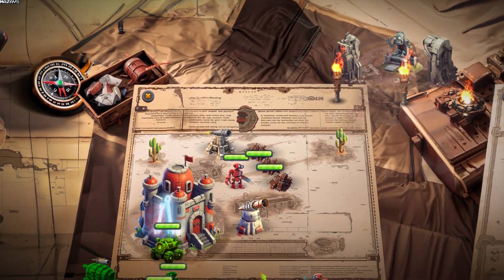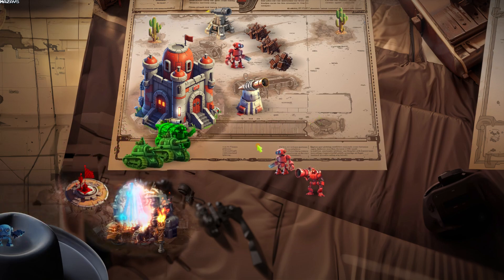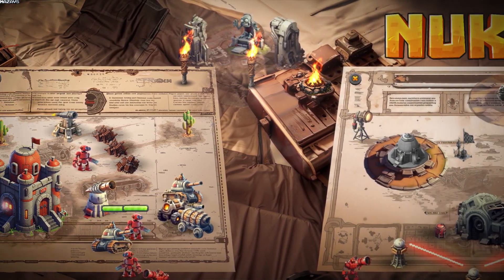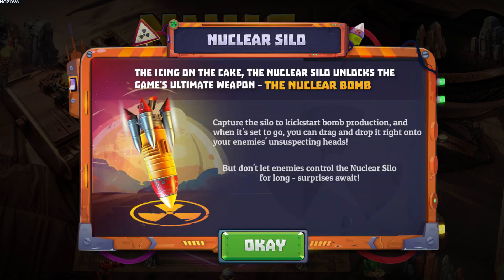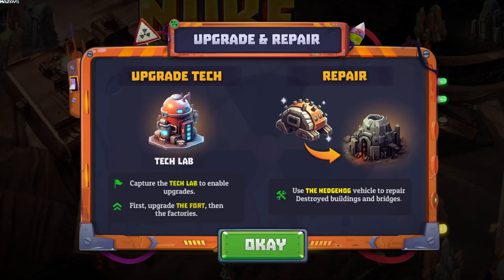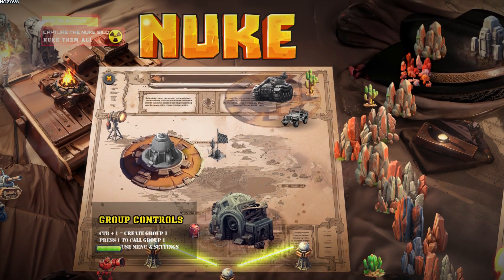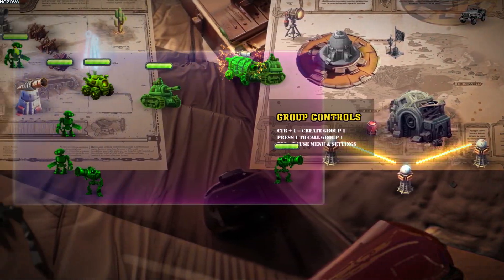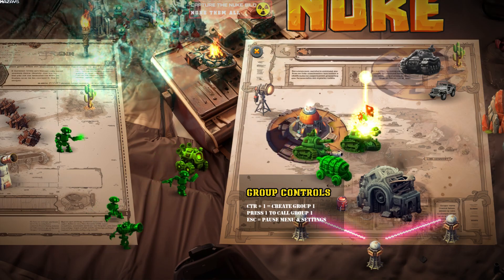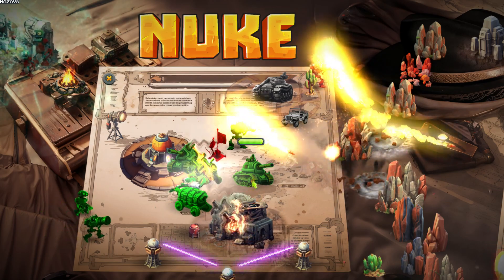The graveyard is a zombie spawning nightmare — obliterate it to put an end to the undead menace once and for all. We've got the power to move and deploy your versatile mobile artillery as well. You can use the hedgehog construction vehicle to repair damaged buildings and bridges. Capture the tech lab and upgrade our fort to unlock nuke upgrades. Feel free to smash those pesky rocks and clear a path straight to the heart of the enemy base.